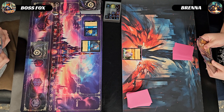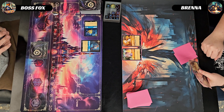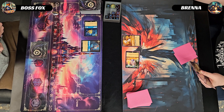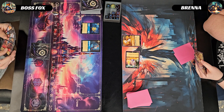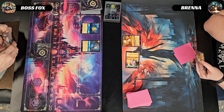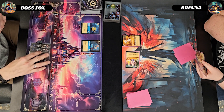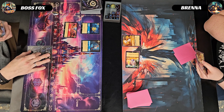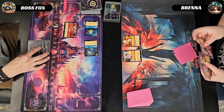Opponent inks a Hypnotize, then for two plays out a Dalmatian Puppy Tailwagger and quests for one with Akita. Passes back to me. I ready my ink and draw for turn, then ink a Duke Weaselton and for three play out Agrabah, questing with both Flounder and Duke Weaselton, taking me to four lore.